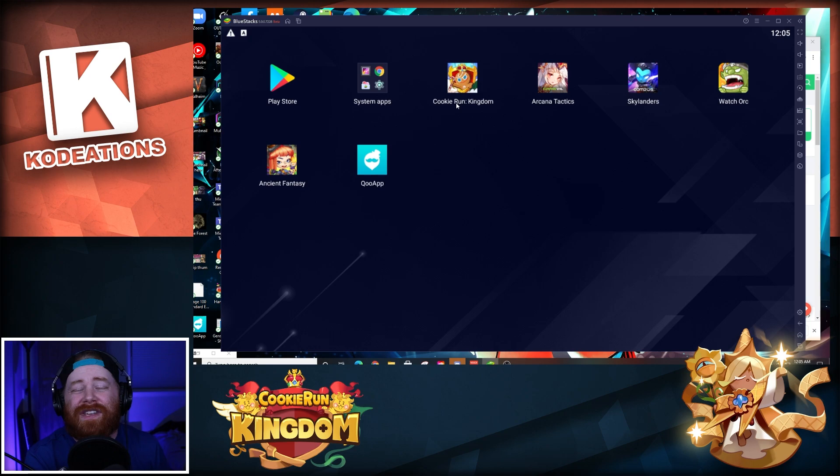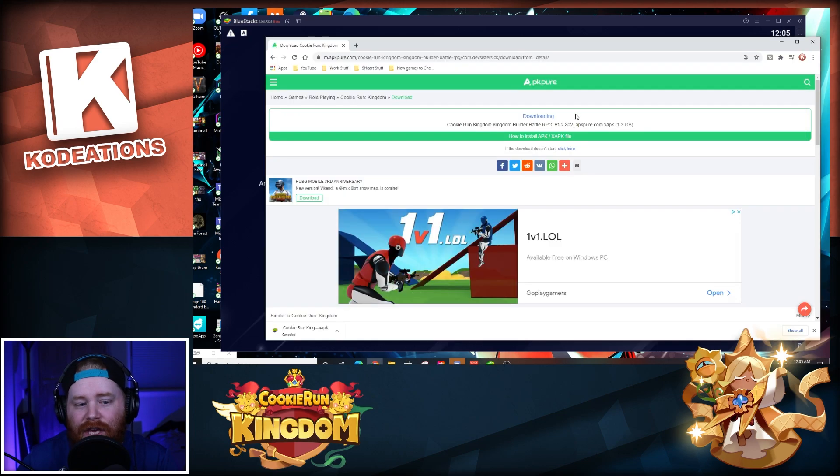If you're on a Windows computer, that link will automatically start downloading the Cookie Run Kingdom XAPK file to your machine. I'm going to teach you everything you need to know to get this up and running. The first thing we need to do is hop over to that link.